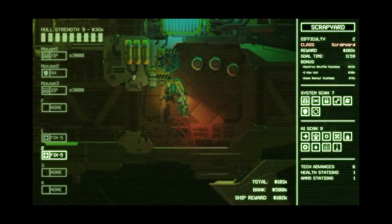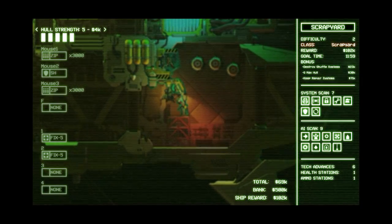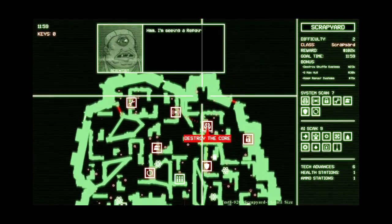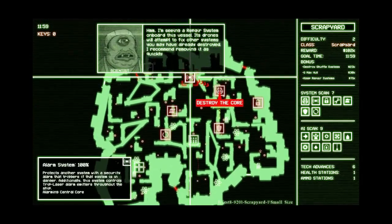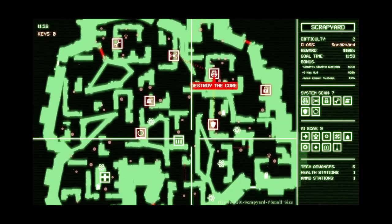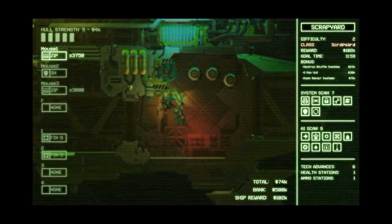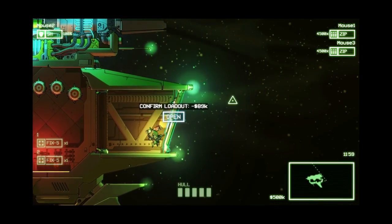No grenades. 6 max hull — let's go 5, it's a little bit cheaper. Destroy shuffle system, keep repair system. So if I just break a bunch of things, we'll be okay. I think I'll be fine. We've got a shield system and alarm system really close to the brain, but we've got to destroy this first. Just because this might get a little crazy, let's bump this up a little bit — it's still well within our money counts and makes me feel better.